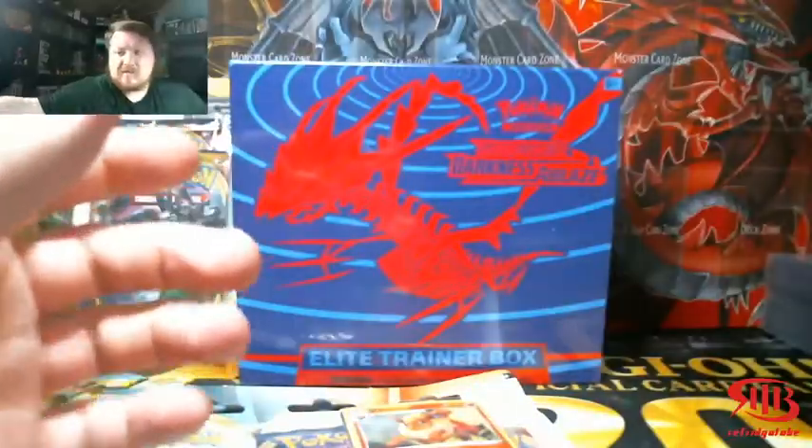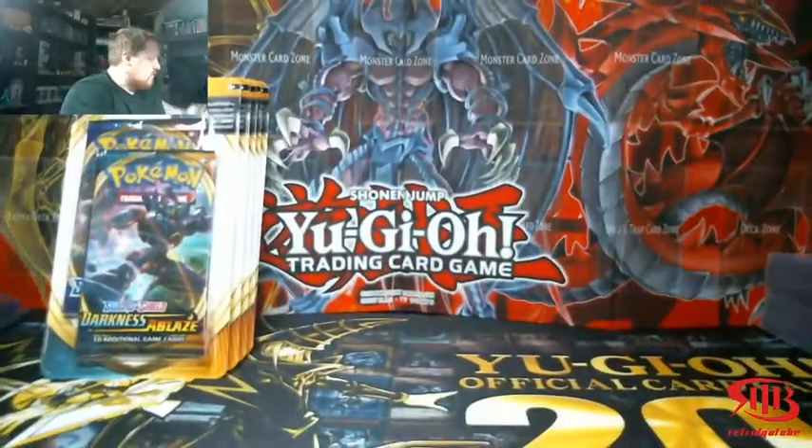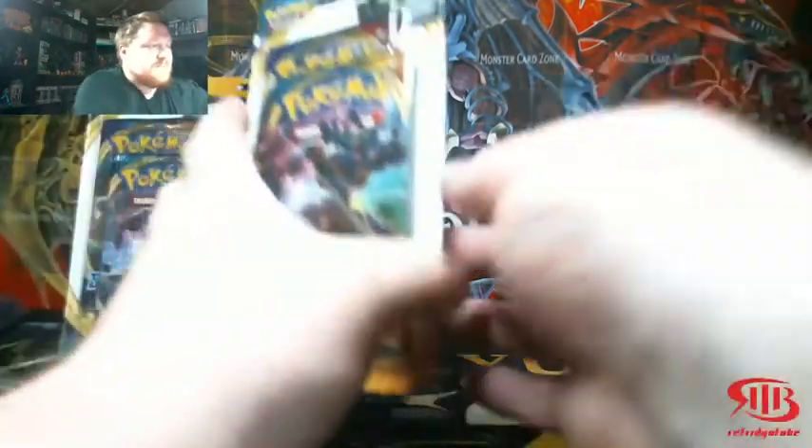But because I had to hunt so hard for this, we're going to save this for the end of the video. Also, we got the elite trainer box. So we're going to take these, put them to the side, and we're going to start with these two-pack blister packs.